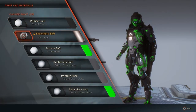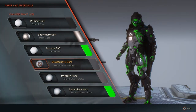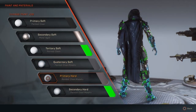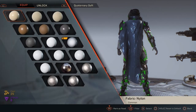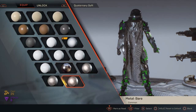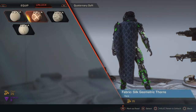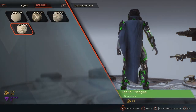Once you move up to higher-rarity loot, a feature called Inscriptions appears — these are stat boosts applied to components, gear, and weapons. You can't re-roll the stats, so you essentially have to keep crafting until you get favorable rolls. This game is fundamentally about grinding non-stop to get the best gear possible.